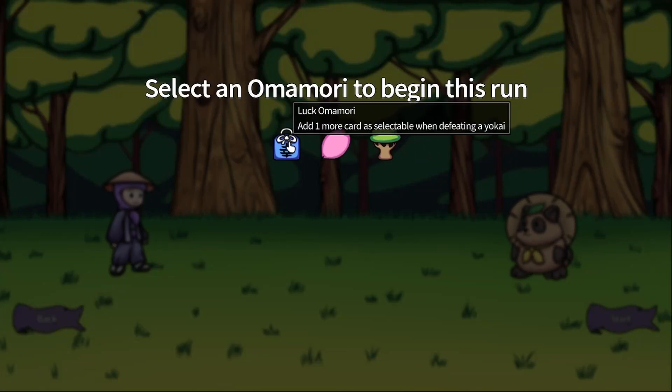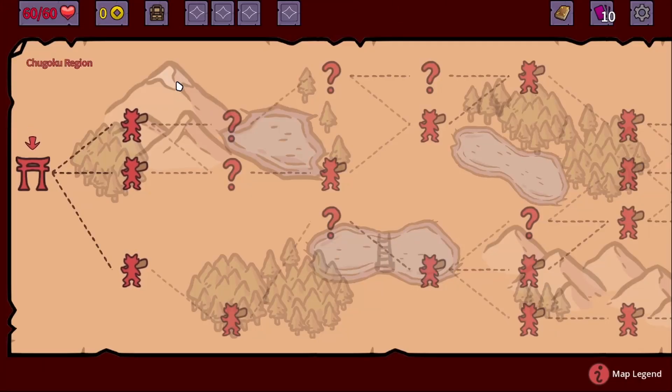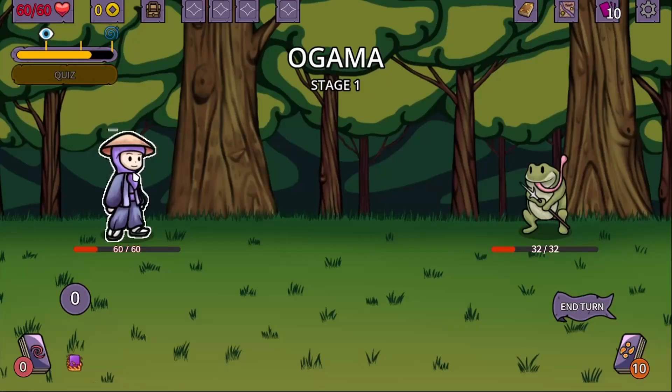Select an omomori. We got the lucky one: add one more card as selectable when defeating a yokai. We got sakura petal: gain one HP when an enemy dies. And bonsai: start each combat with an extra card. I'd say let's go with the sakura petal because we'd like to reach as far as we can. We are going to choose a path — for example, the middle one.